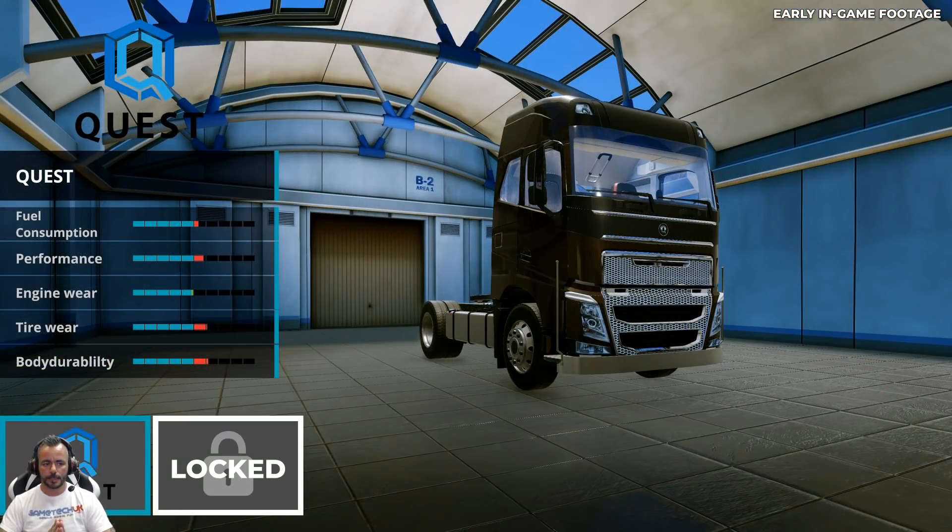This one is headed up as Quest. I don't know exactly what that means — whether this is the truck stock where we can go to buy trucks. They're giving a rating for fuel consumption, performance, and engine wear. I'm not sure where the Quest part is coming in. Maybe you need this to do a particular quest within the game.